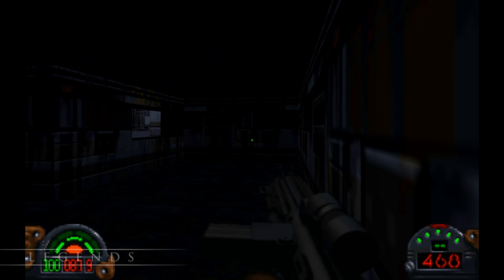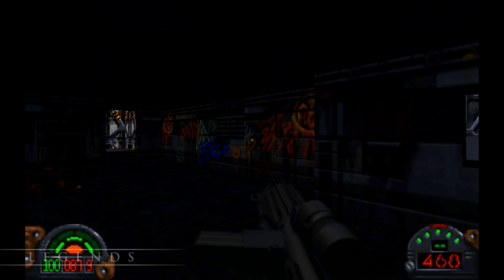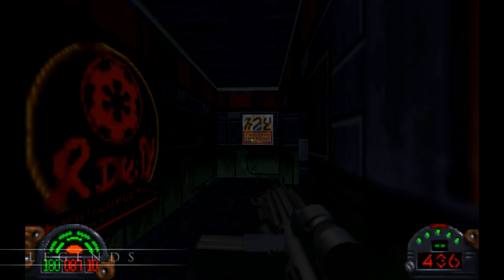In both canon and legends, Nar Shaddaa was known as the Smuggler's Moon. It was made canon in the Star Wars comics, and that's provided us with our best actual look at it. The main characters of Aftermath: Life Debt also take a trip there. It's like a giant version of Mos Eisley — a wretched hive of scum and villainy, and a good place to go if you need illicit goods, transportation, or information. That's exactly why Luke goes to Nar Shaddaa in the comics.